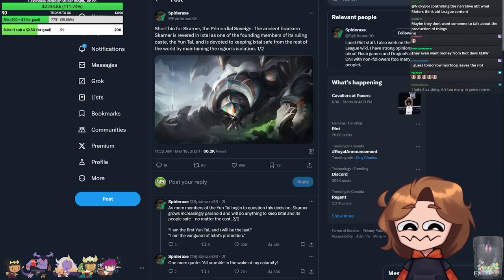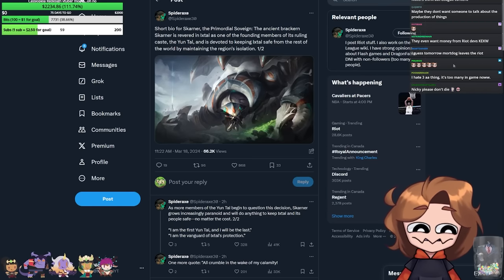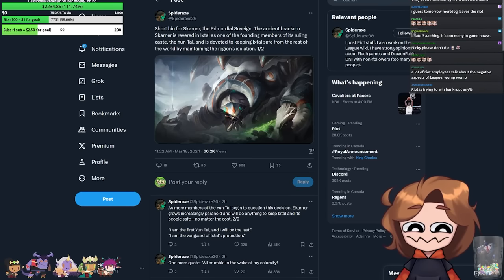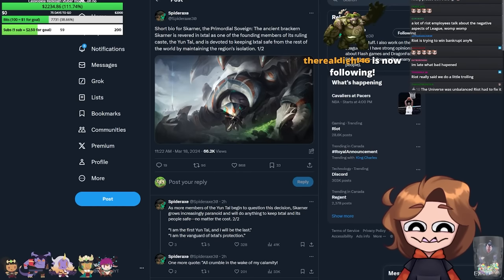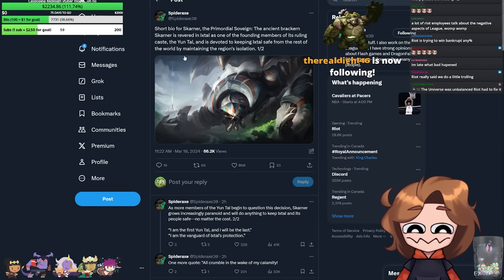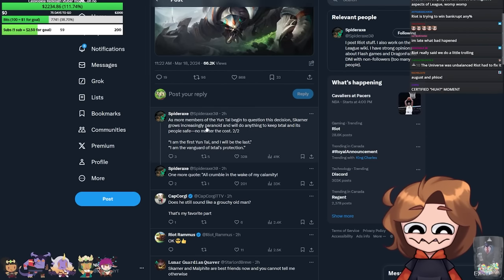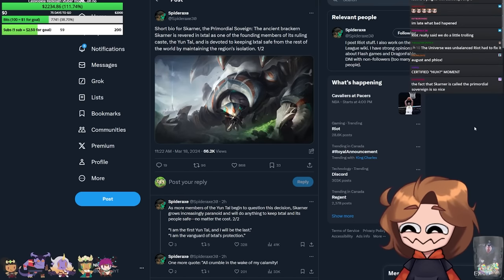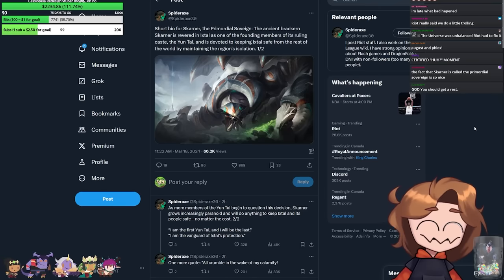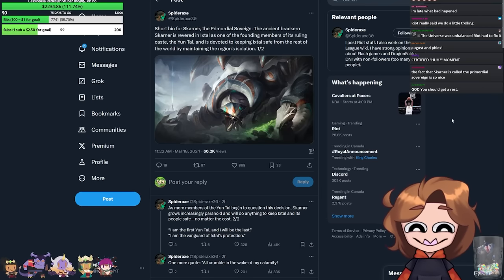Skarner: the Primordial Sovereign, the Ancient of Ixtal. He is revered in Ixtal, one of the founding members, and is devoted to keeping Ixtal safe by maintaining the region's isolation. As more members of the Yun Tal begin to question this decision, Skarner grows increasingly paranoid. So he's like a nationalist boomer basically — 'Ixtal is so great and none of you can leave.'